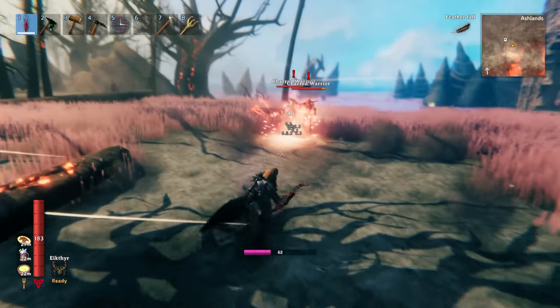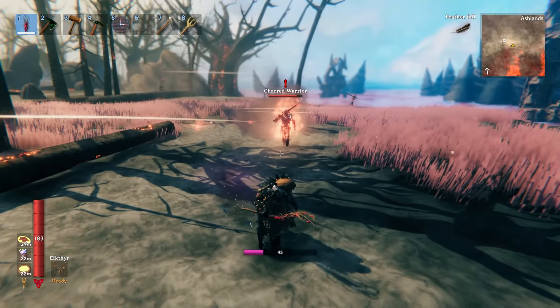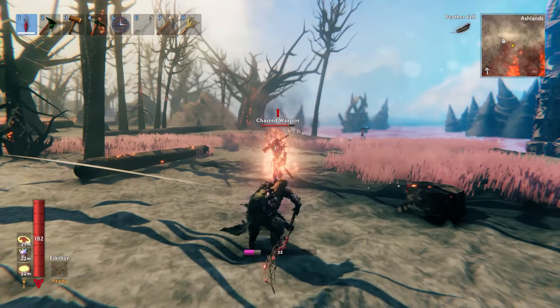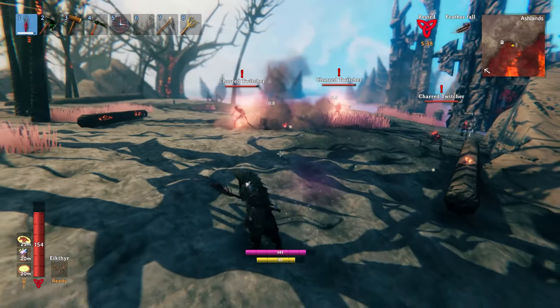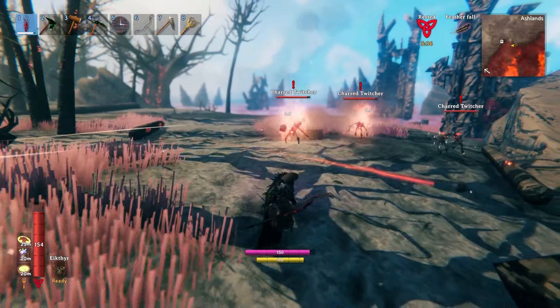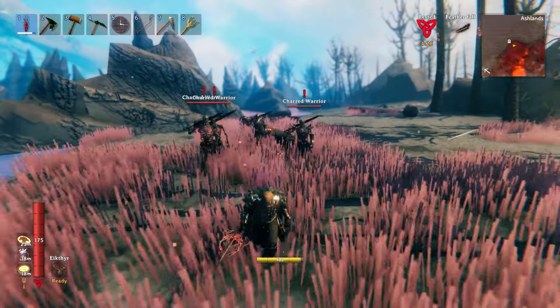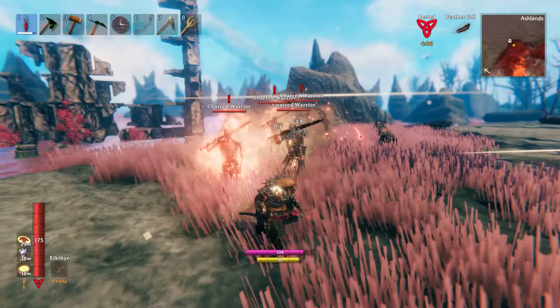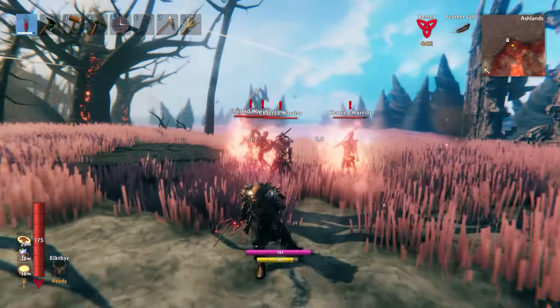Each attack will instantly light enemies on fire, dealing additional damage passively. And hitting an enemy directly will land most of the dispersing embers as a result. Contrary to how it may look, the Staff of Fracturing doesn't actually do a whole lot of AoE damage, and therefore isn't that effective against hordes of enemies. Its fire element also doesn't make it particularly effective against many creatures in the Ashlands, but keep in mind that this is one of the easier staffs to craft.